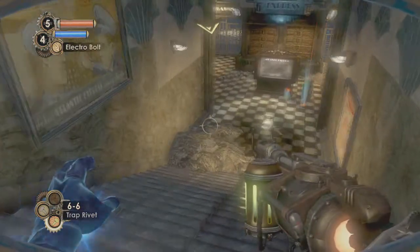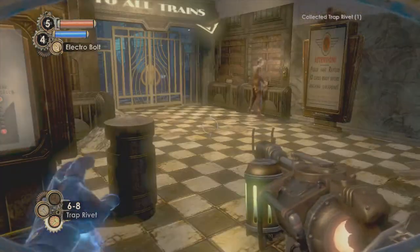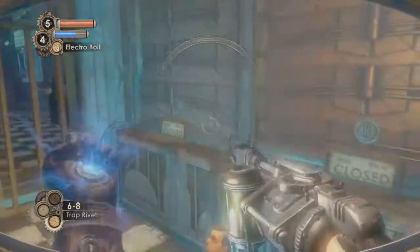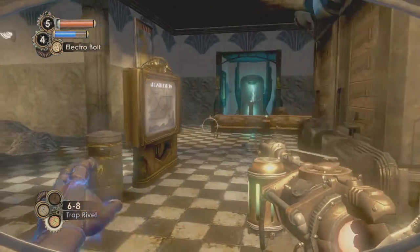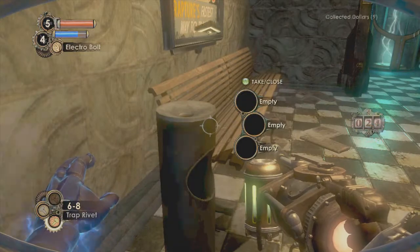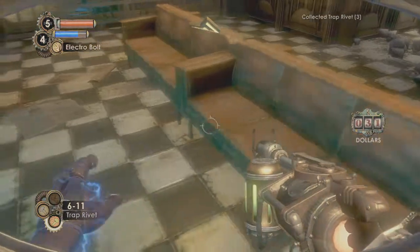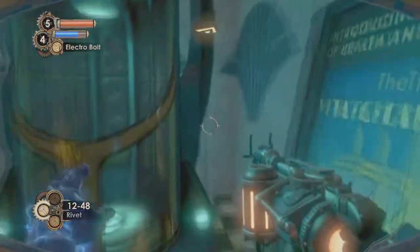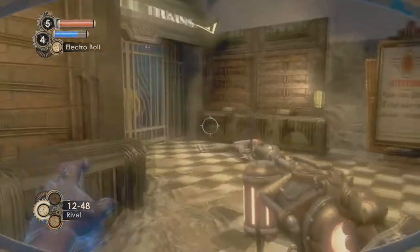Weird little alcoves there — don't know who designed that. Oh, some more traps. I would leave them there. You just love that combo, don't you? It works — if it works, don't try to fix it. Nine dollars in an ashtray. I should probably switch to regular rivets.